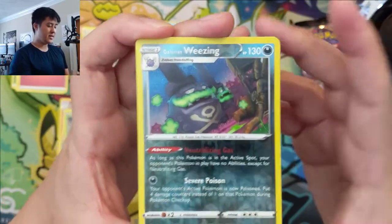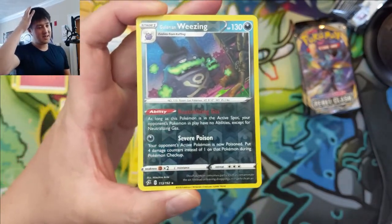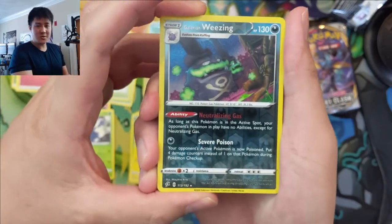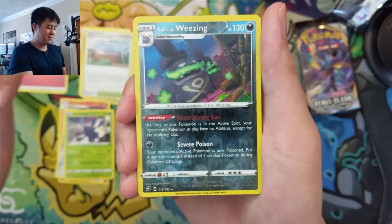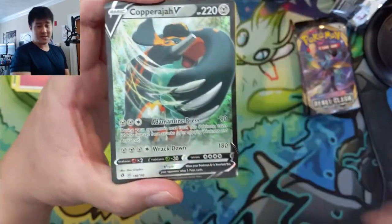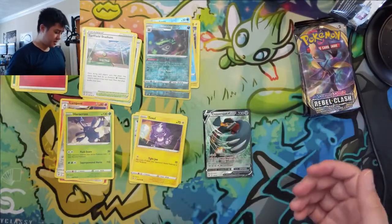We got the Galarian Wheezing — this card is cool, it has that negation ability. Everyone's talking about that big dark Pokemon that does 280 damage if you have like eight Pokemon spread on the bench, and this guy just shuts it down, but he needs to be in the active. And we did get an ultra rare out of our ETB — sometimes you don't get that. We got a Copperajah V, kind of a mascot, though I guess the V-MAX is probably more notable.